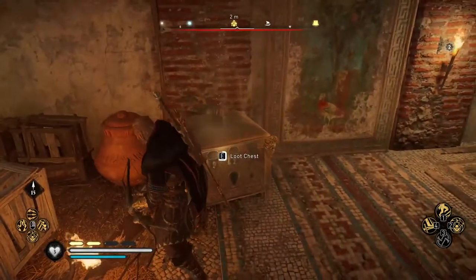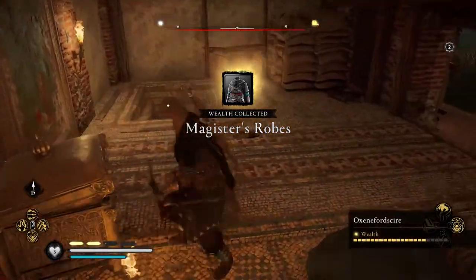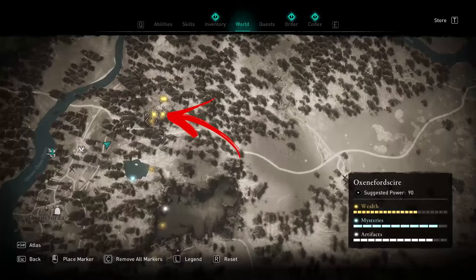Inside, on one side of the room, you can loot a chest containing the Magister's rope gear. While on the other side, you can also loot a treasure chest with some crafting materials.